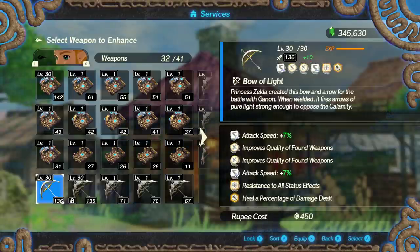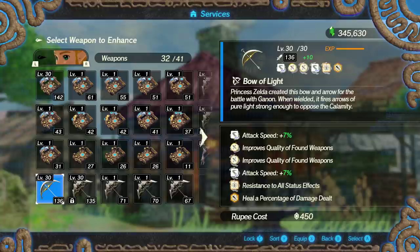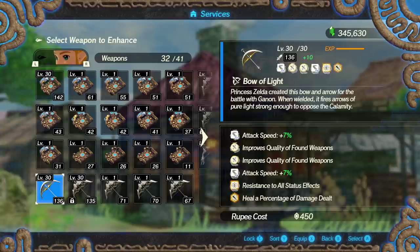That status resistance is pretty nice — particularly against Lizalfos in large areas and later stages. I believe it also provides immunity when those jellies explode with electricity or fire, so you can just blow straight through jellies without worrying about their explosion. So Zelda's two options basically come down to: one for faster special attacks, and one for survivability.